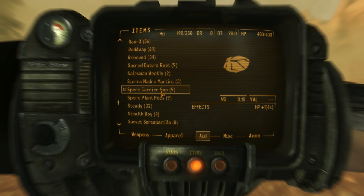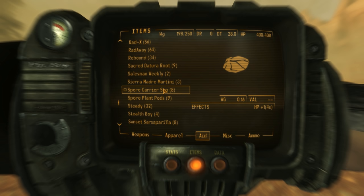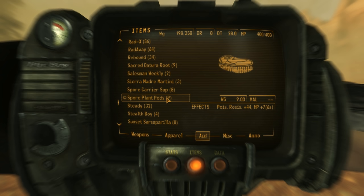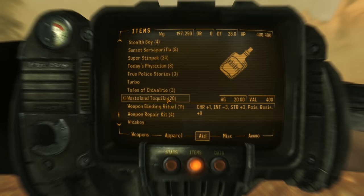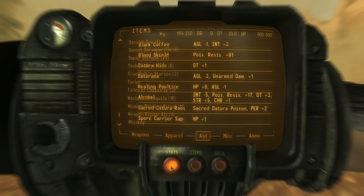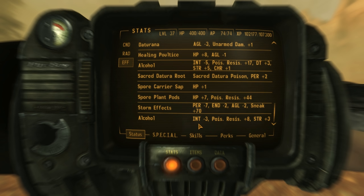Next up is Spore Carrier Sap. We find these on the bodies of Spore Carriers here in Zion. Strangely, they don't appear on the bodies of the Spore Carriers in Vault 22. These are unremarkable — it just heals 1 hit point per second for 4 seconds, but it is a component used in other recipes. Next are the Spore Plant Pods. We find these on Spore Plants here in Zion, but like the sap, we don't find them on Spore Plants in Vault 22. These heal us for 4 hit points over 6 seconds and increase Poison Resistance by 25 for two minutes. Next is the Wasteland Tequila, a less amplified version of the Large Wasteland Tequila. It gives us 2 Strength and 1 Charisma for four minutes, costing 2 Intelligence for four minutes, and if we have Cass as a companion with the Whiskey Rose perk, we gain plus 3 damage threshold for four minutes. It also gives us plus 5 to Poison Resistance for one minute.